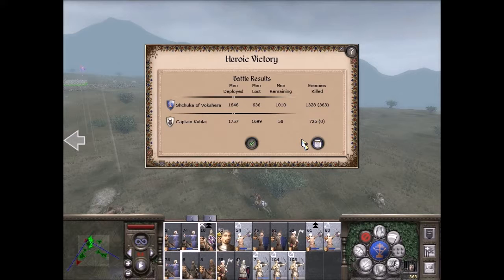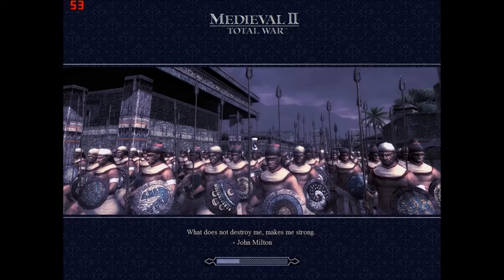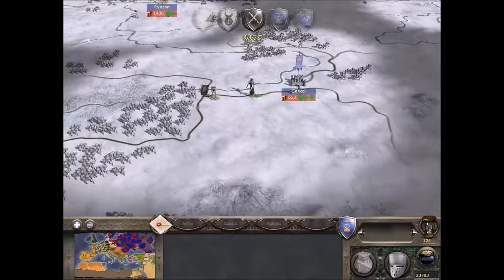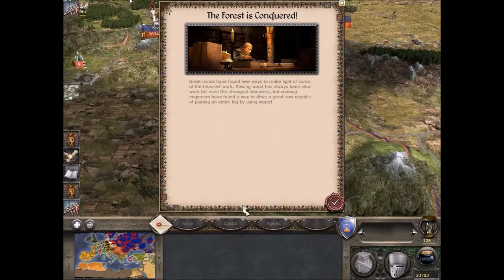We still have over a thousand men, and considering how well that went I think we might actually be able to go straight in to attacking the city now. We'll just see - yeah, captured loads of prisoners. I think I'm going to execute them, I don't want to let them be released. I'm really surprised we managed to do so well - that battle is only worth 1,500. I'm pretty sure their other main armies are nowhere near us at least for now, so yeah we'll definitely go for that city.